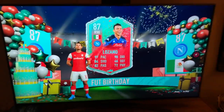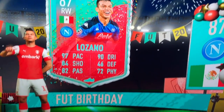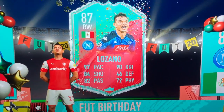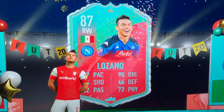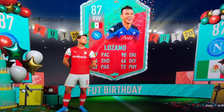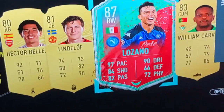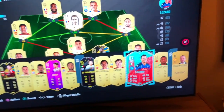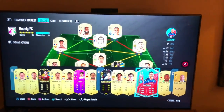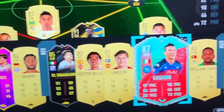Oh my goodness, my dad just packed Chucky Lozano out of a one rare player pack — you get that for free! He just got Foot Birthday Lozano. I was opening the pack because he's upstairs, and he just got Lozano. Oh my goodness — here he is, it's proof. We got him from a one rare player pack. How? How is that possible? It's in his team. And of course the earlier Cooler Bali. Oh my goodness, what a one rare player pack!